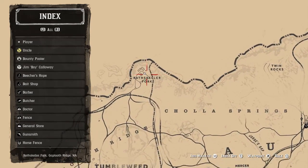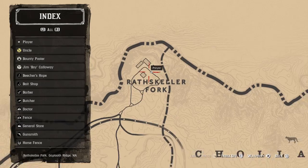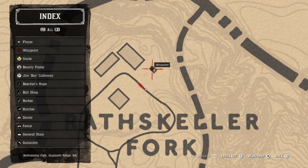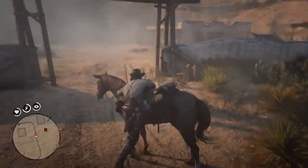Let me go and show you exactly where we are. So we're on this little ranch here — Rathskeller Fork — and it's just in this exact location here. This is the perfect pinpoint right there for you. So I'm going to go ahead and get it now. As you can see, once you get here you're going to want to jump off your horse.